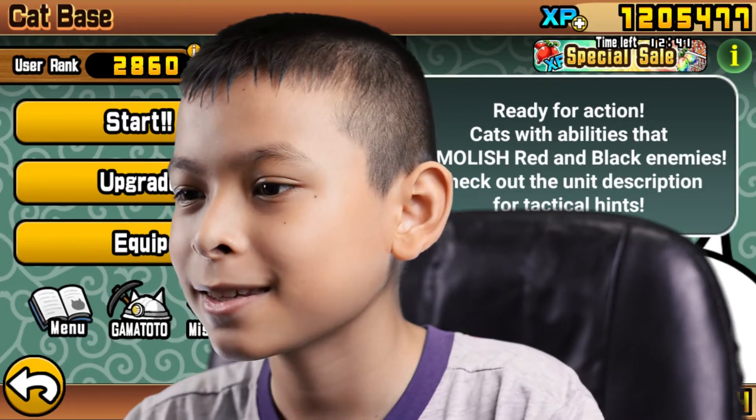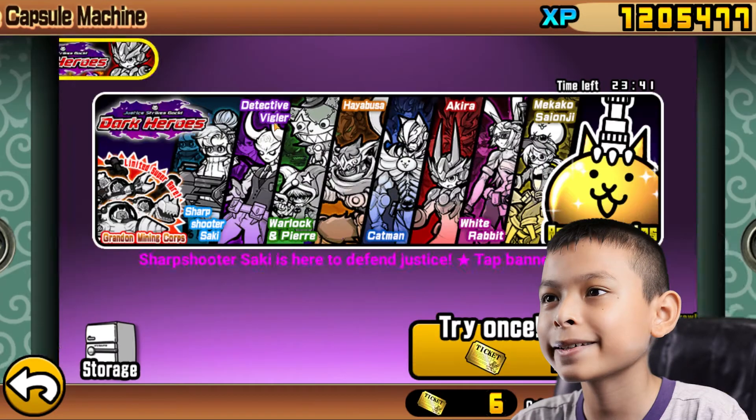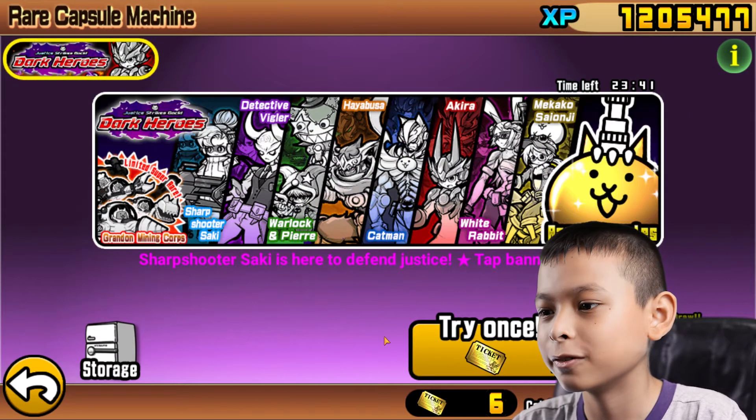Today we're going to play Battle Cats. We're going to do a six draw Dark Heroes. Let's go.